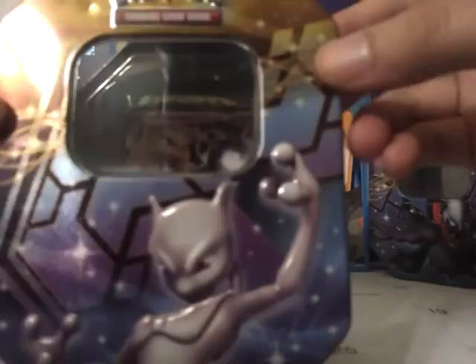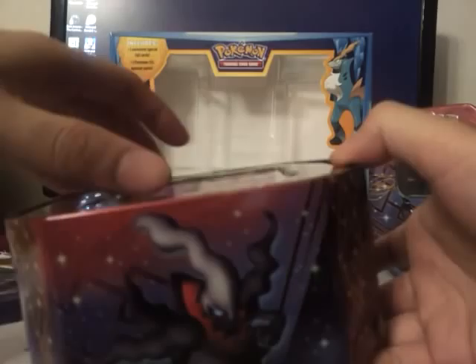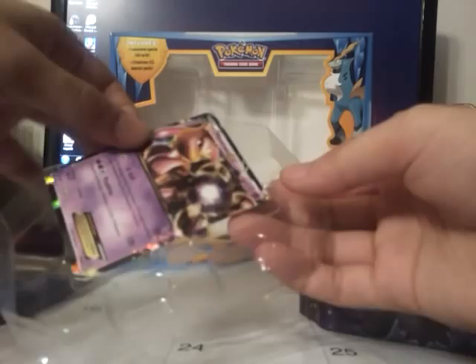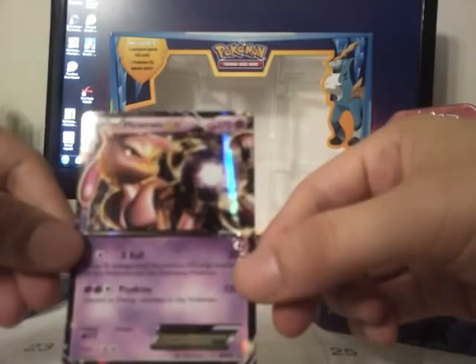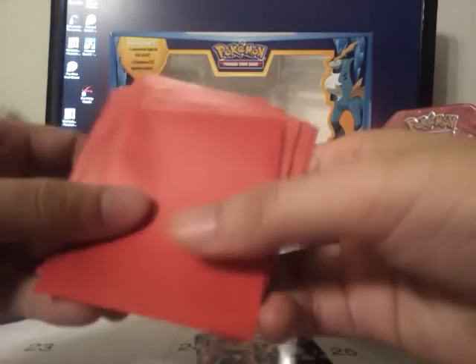I already took the plastic off prior. This is what the top looks like — we got Mewtwo there, Rayquaza, and Darkrai. I opened up the other tin in another video. Check out my channel for that. So we have a Mewtwo EX promo card, which is an awesome looking card. That's my favorite Pokemon — Mewtwo. I also picked up some sleeves, and these are all my rare and holo cards — I just started up again.